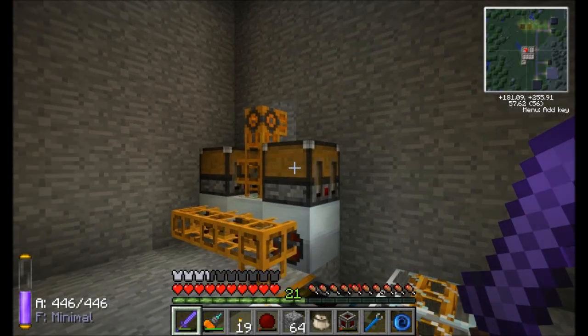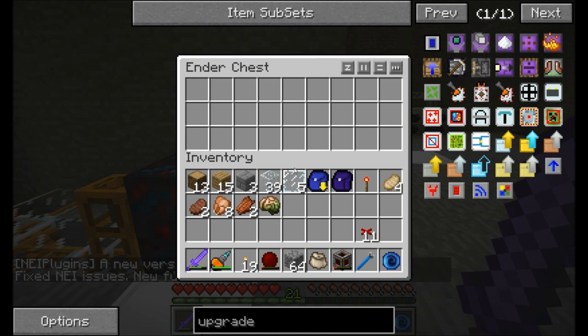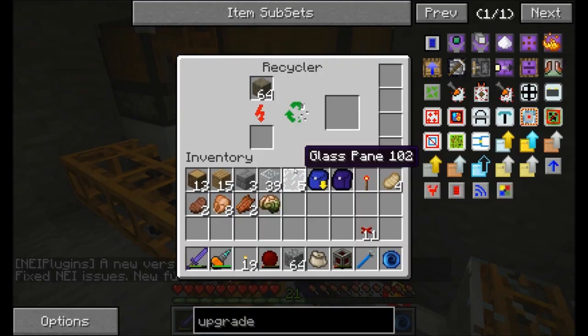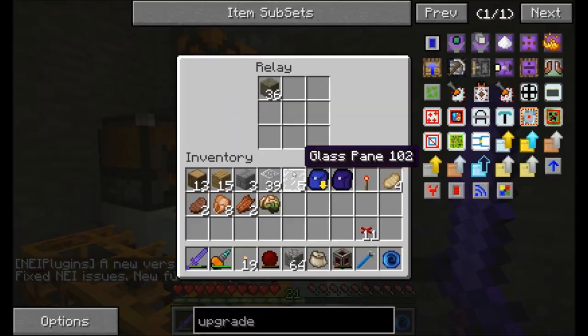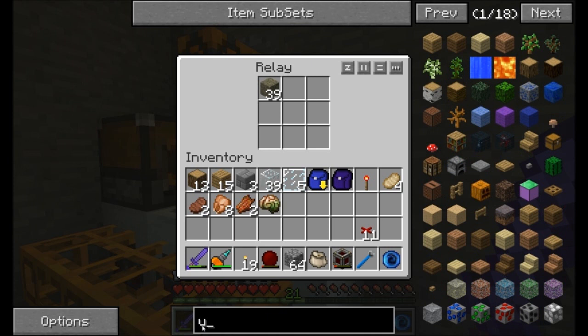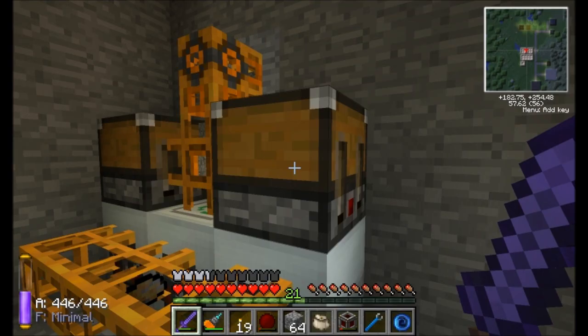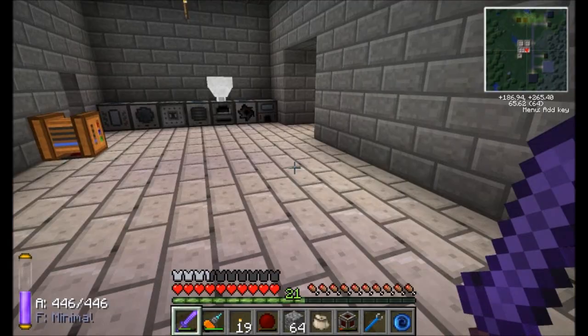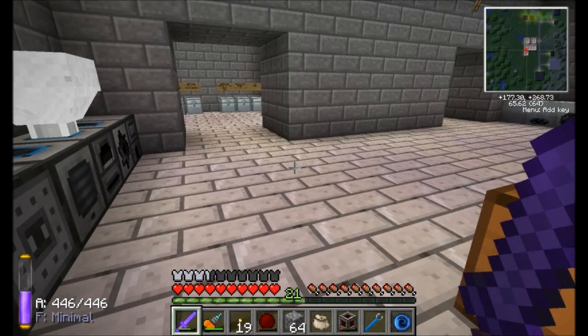Hello everyone, this is Direwolf20 and welcome to episode 22 of Direwolf20's Let's Play series, season 5. I am checking in on my stuff and noticing my recyclers, like I mentioned at the end of last episode, are just having a little too much trouble keeping up with all the stuff coming in from my new running quarry. So we're going to have to get some upgrades into these machines and make sure that they're able to run somewhat consistently. Let's focus on building that this episode, but that's not going to take too long, so we're going to have to get into some other stuff too.